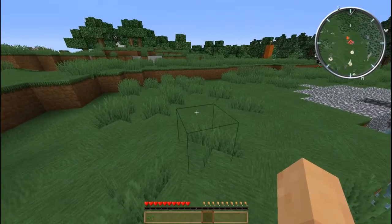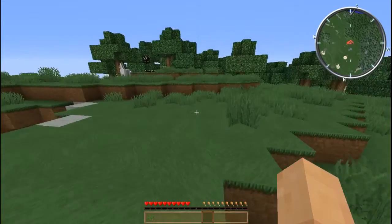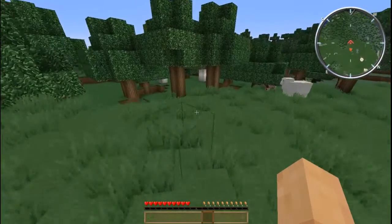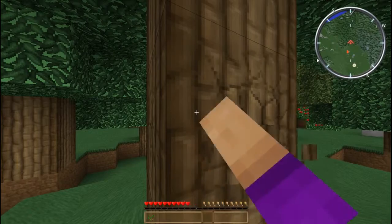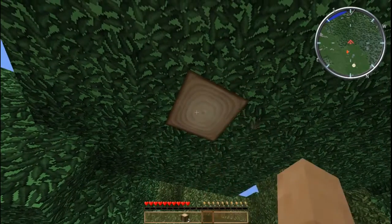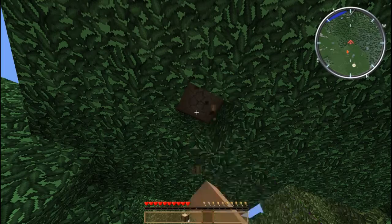First things first: since you're in a new environment and the day is getting short, we have to find a place to create a basic shelter. But first let's punch some wood because we need some tools. We start with nothing except for the seeds — I'll show you how to get those. We're going to collect the wood just bare-handed for the moment, and then we'll make some wood tools and a crafting table.